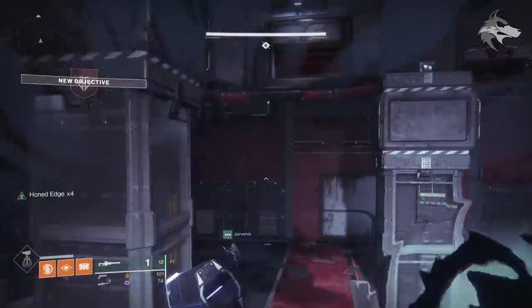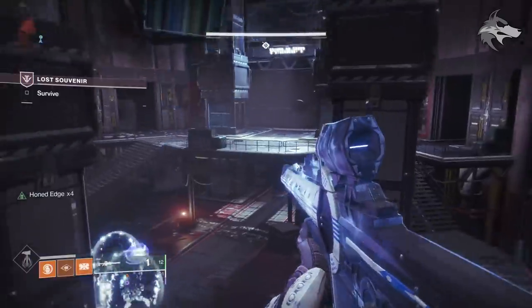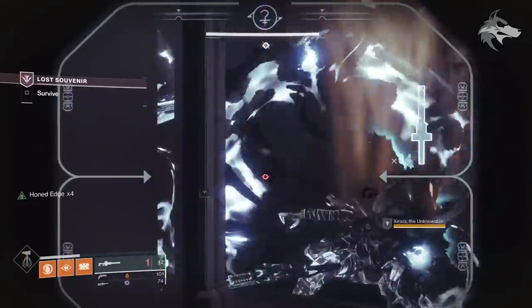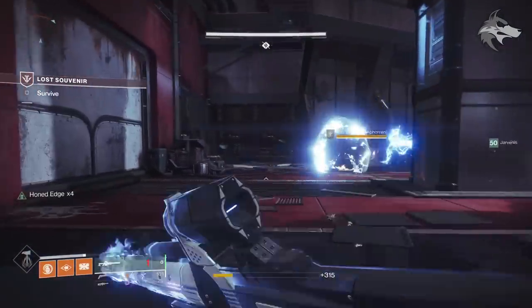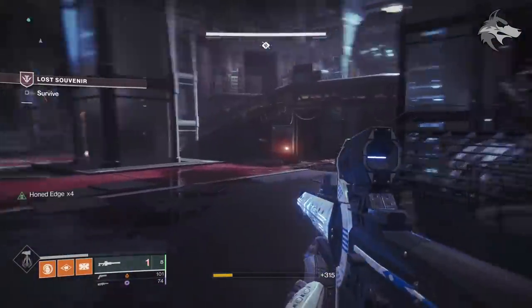You're gonna have a bunch of different enemies inside of here. You can see these kinetic shields on the Taken guys — all of these kinetic shields will have to be destroyed with Izanagi's Burden. A honed edge shot with the sniper rifle, where you've consumed all four rounds, will actually take that shield off immediately and then you're able to kill the guys with other weapons, supers, or whatever. As far as I know it only requires one person with Izanagi's Burden in the team.